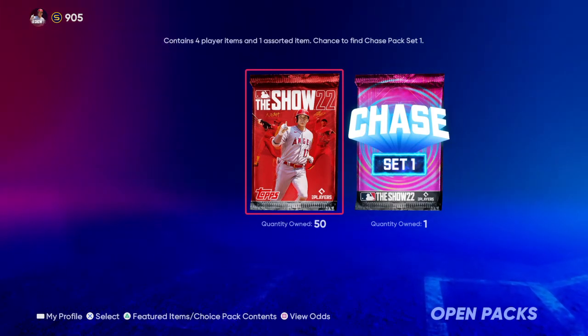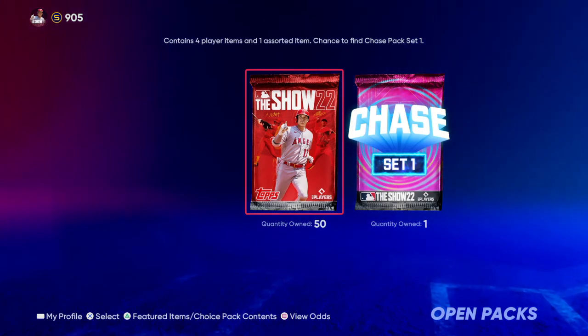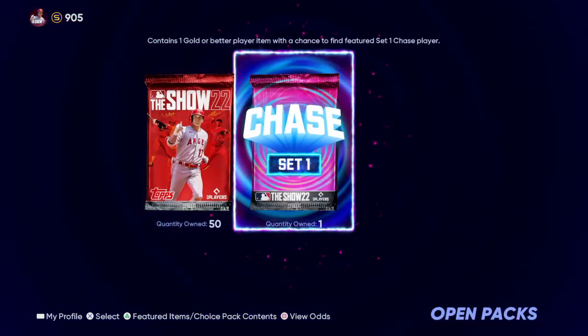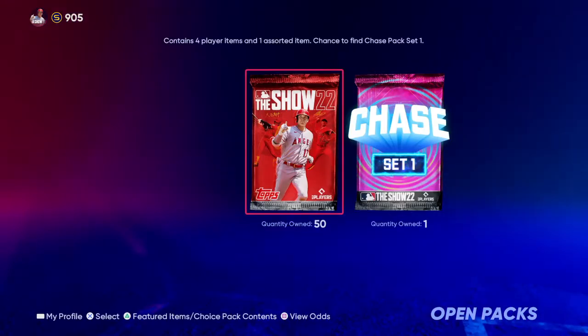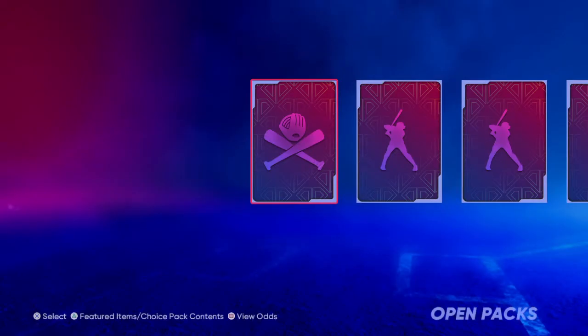Basically we're looking for diamond cards, which are the highest rated cards that you can use in the game on Diamond Dynasty teams. And then this year they did something different — they did a chase pack where this pack actually has one particular card you can chase, plus golds and diamonds in it as well. Hopefully we get lucky, maybe some diamond pulls.